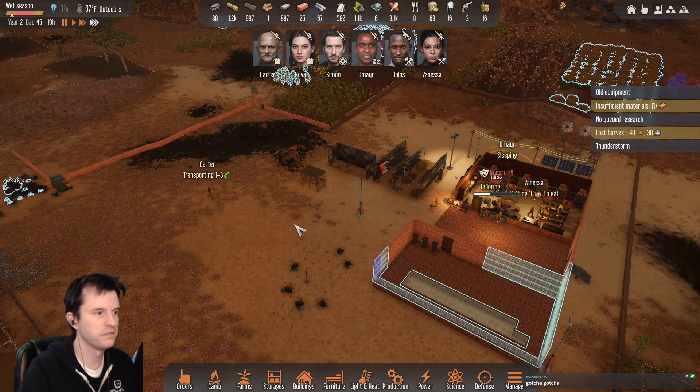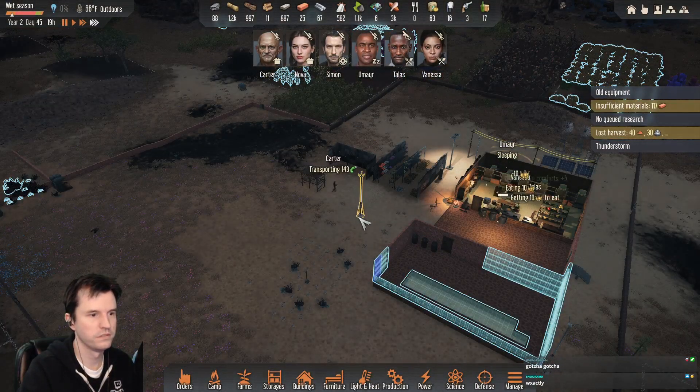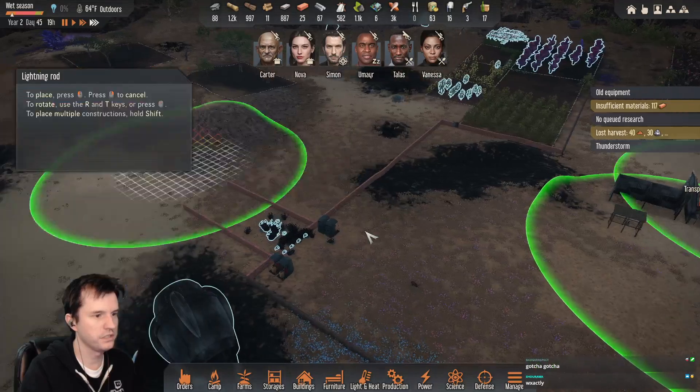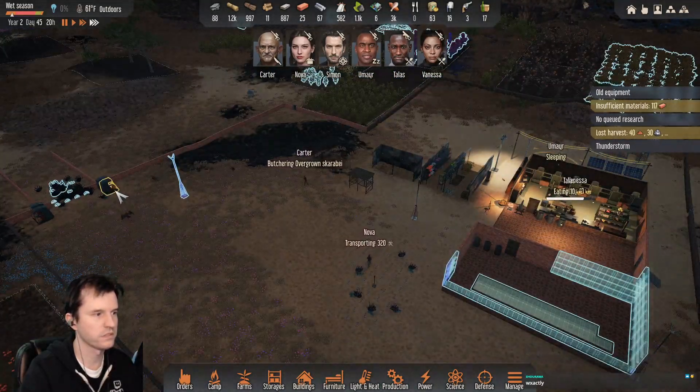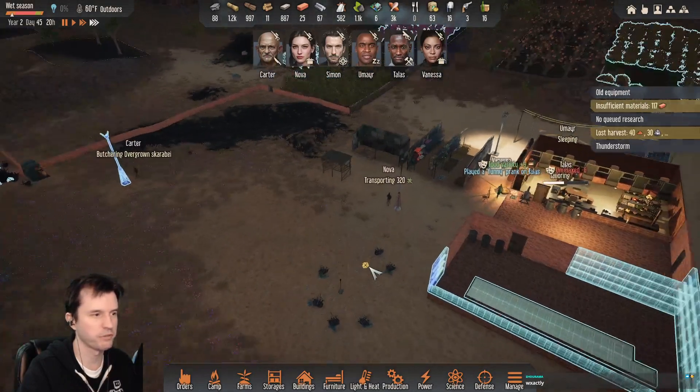Lightning rod! Might actually get one to cover the entrance, because lightning hitting a flamethrower would probably be bad.